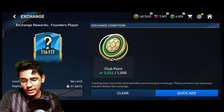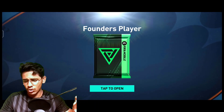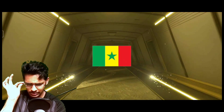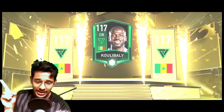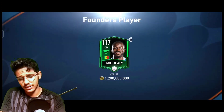There we go for the first pack. Please come on EA Sports, give me something good at least. The first pack — and it's a walkout. Senegal. He is a centre back. Oh my god, we have got centre back Koulibaly! I am very happy because this is my main account and I can use this centre back very well. I am satisfied with the first pack.